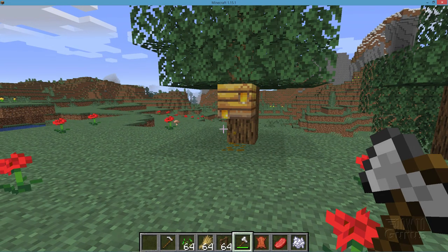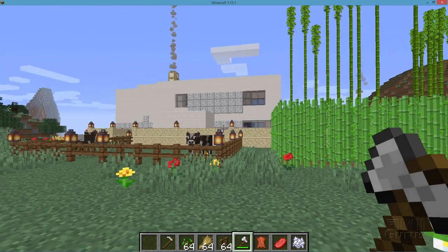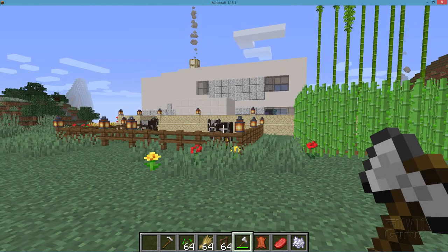Now for us to move that bee nest, we're going to have to enchant this axe with silk touch. We can then take that off the tree and put it someplace else. To get silk touch, we need an enchanting table at full power. We need to have bookcases, and for bookcases we need to have books, and that's of course why we have all that sugar cane for making paper and why we need to have the cows over here for getting leather.